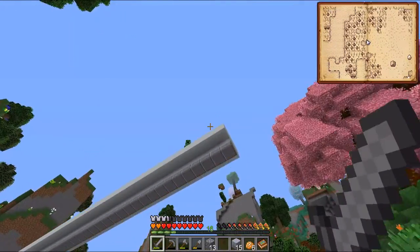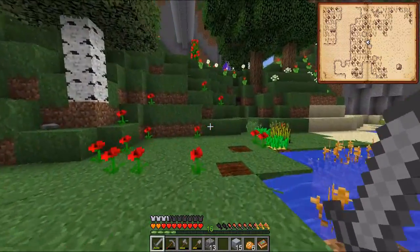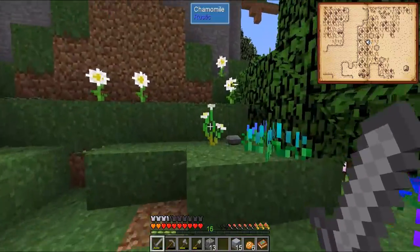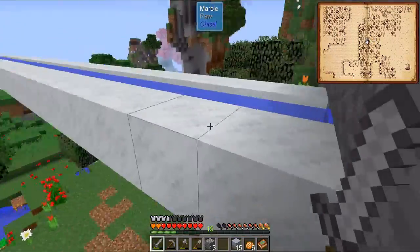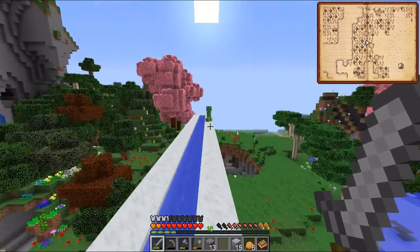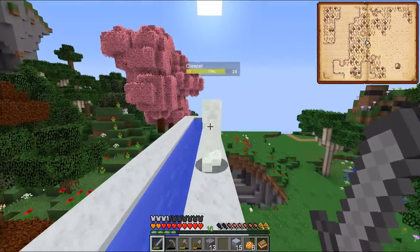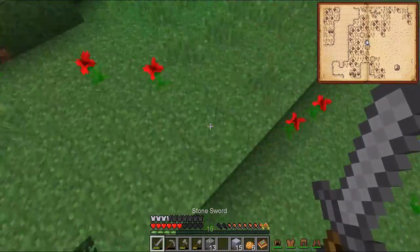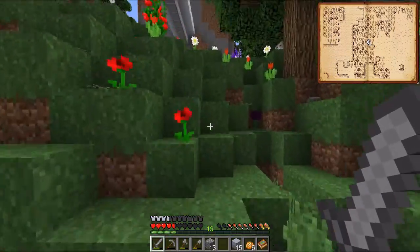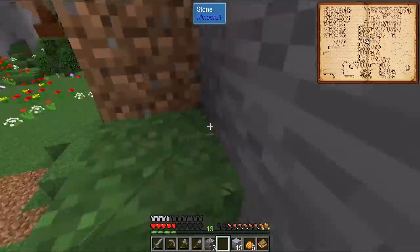We'll deal with this creeper — will he jump down? No he won't. Okay so we just punch him off the aqueduct as quickly as possible. Oh no — oh that was close, that did not go as I planned. I need to eat a potato.